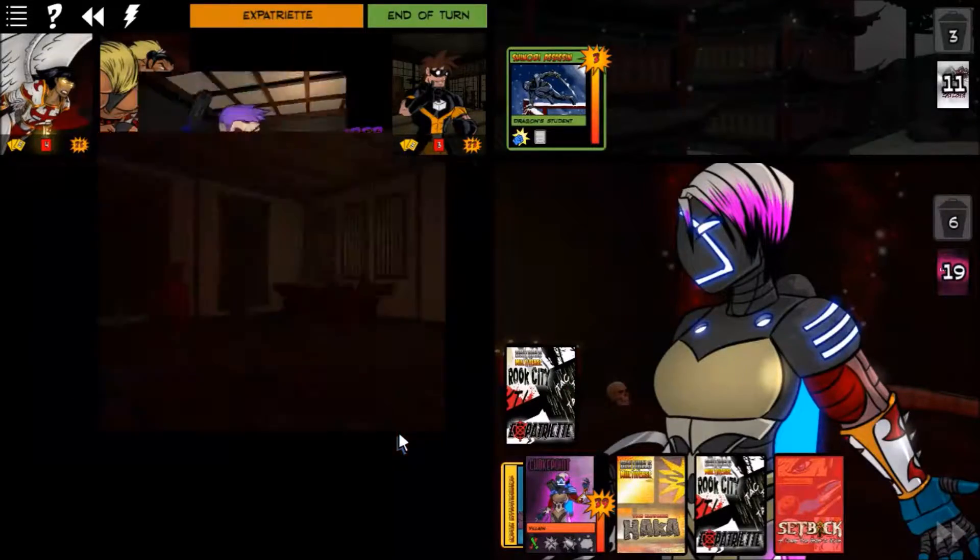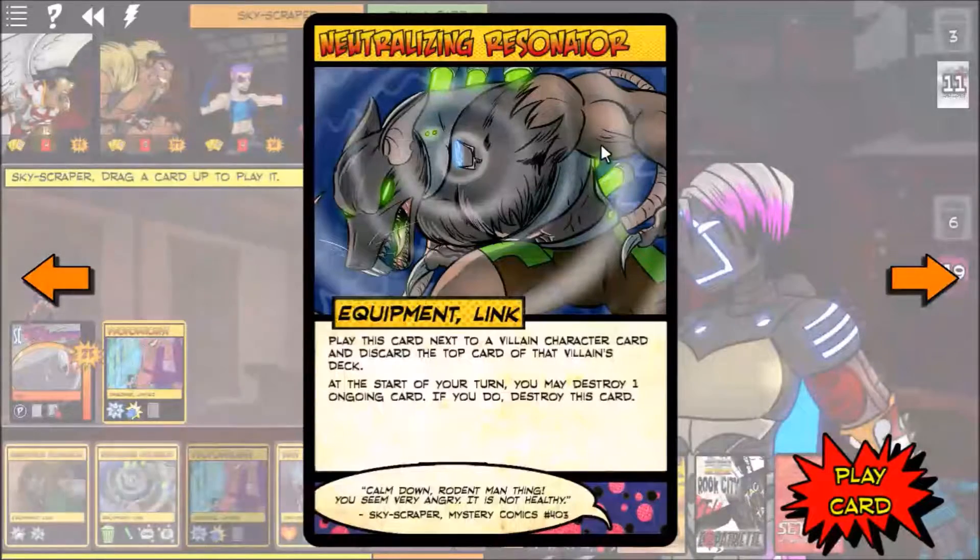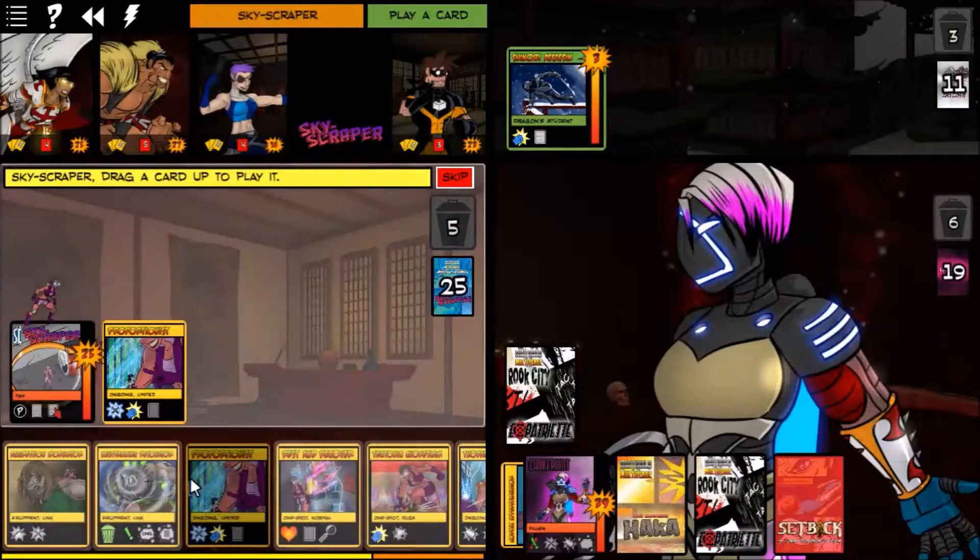Her damage is now reduced by one, and we use up the Nitrogen Rounds. We got an Arsenal Access. Neutralizing Resonator: play next to a villain character card and discard the top card of that villain's deck each turn — destroy one ongoing card, if you do destroy this card. That's actually really useful.